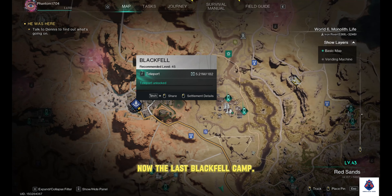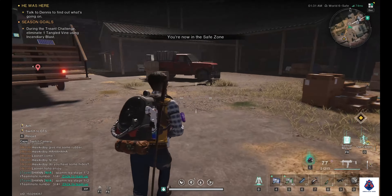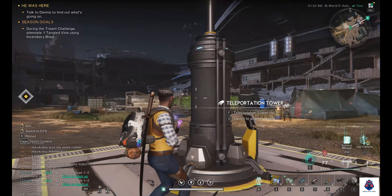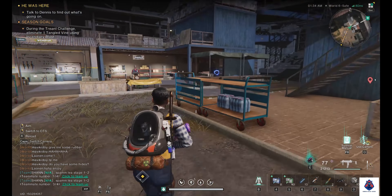Now the last camp: Blackfell. Here you will find the Securement Unit at the left side shed of the main shed.